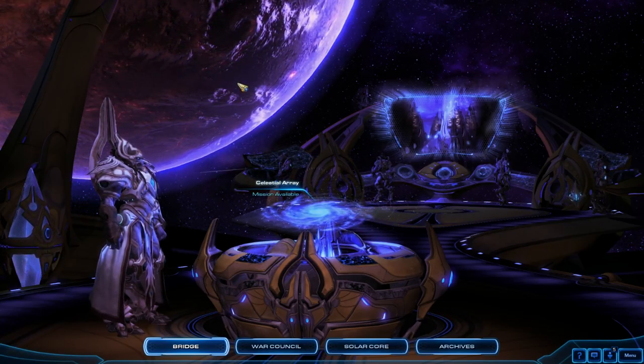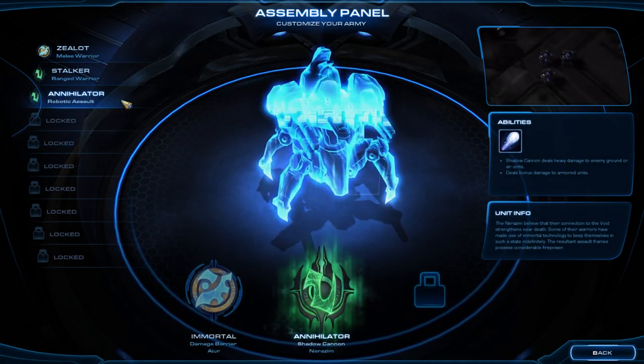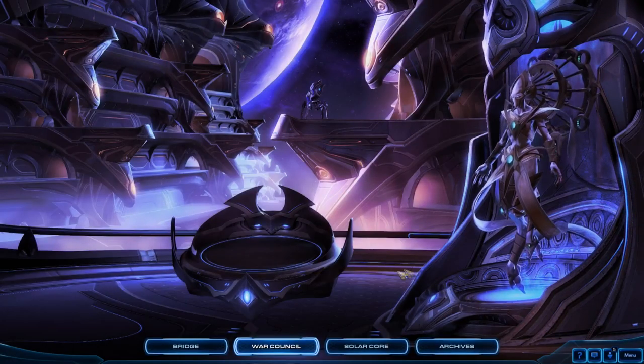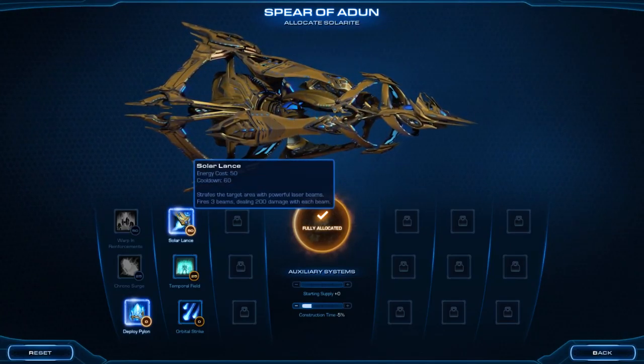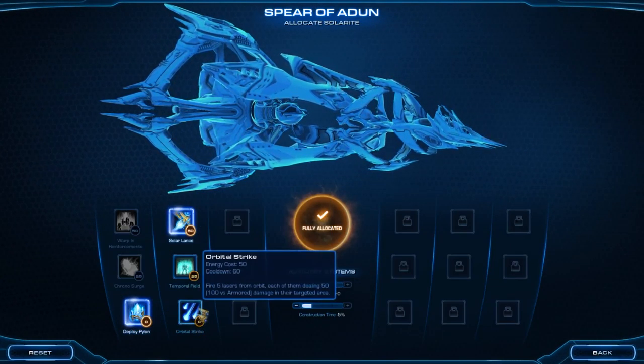Hi guys, welcome back to some StarCraft 2. Just to start us off, I'm going to show you what I have for upgrades. I have up to Immortals. I did the Terran missions versus the Core Hall missions before this, and it is possible to skip this. It's by no means necessary, but I've decided to get the Solar Lance with Deploy Pylon and some other stuff here.